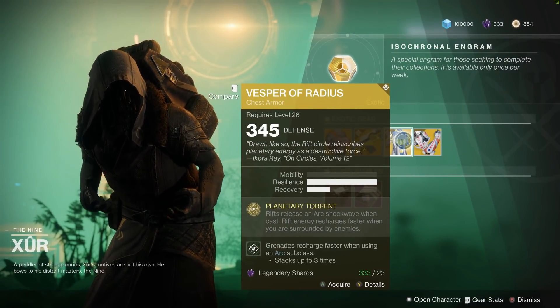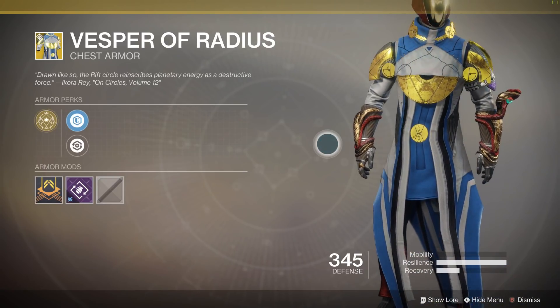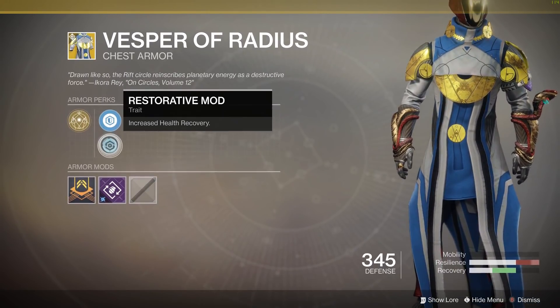For Warlocks, we've got the Vesper of Radius Exotic Warlock Chest Piece. It's a very pretty chest piece with a decent enough ability. Rifts will create an arc shockwave when cast, and your rift energy will recharge faster when you're surrounded by enemies. For mods, it's got increased resilience and increased health recovery.